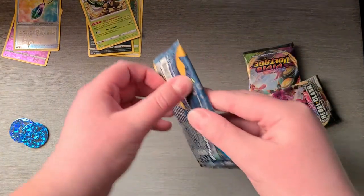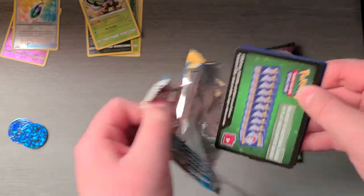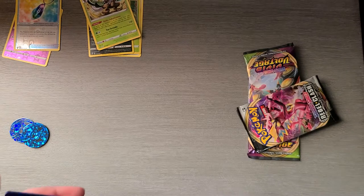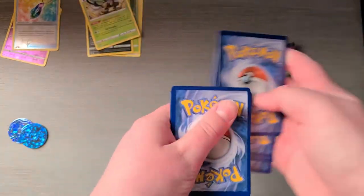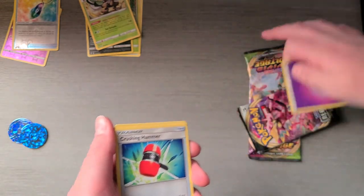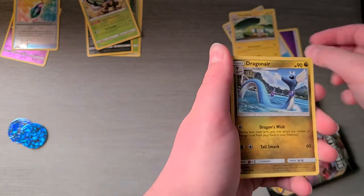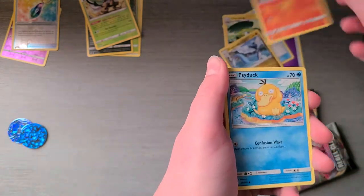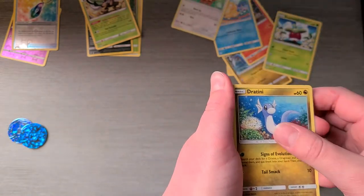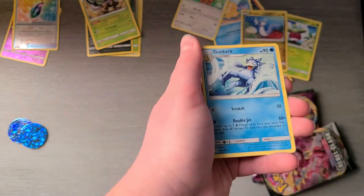Let's do the Sun and Moon and then the Rebel Clash. Code card for you guys. To the front: Psychic Energy, Crushing Hammer, Chargabug, Dragonair, Flareon, Psyduck, Bounsweet, Lillipup, Dratini, XP Share, and Golduck.